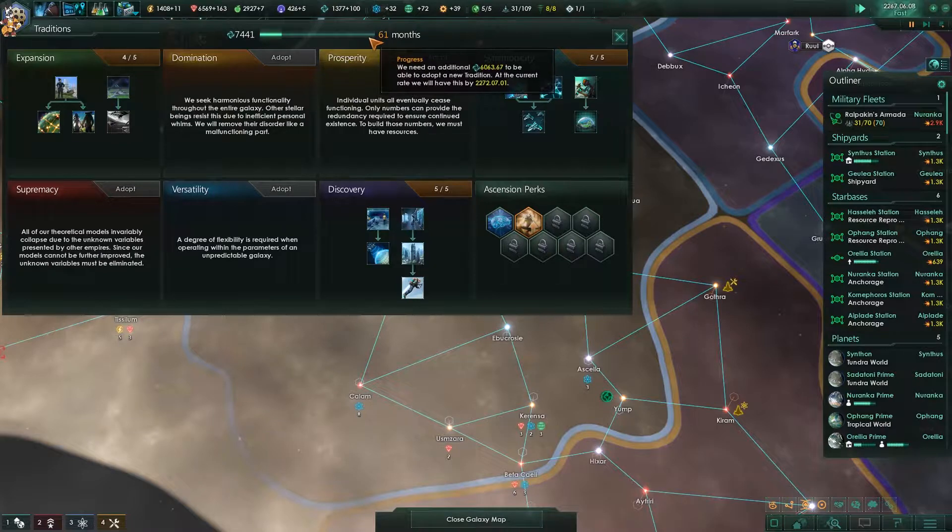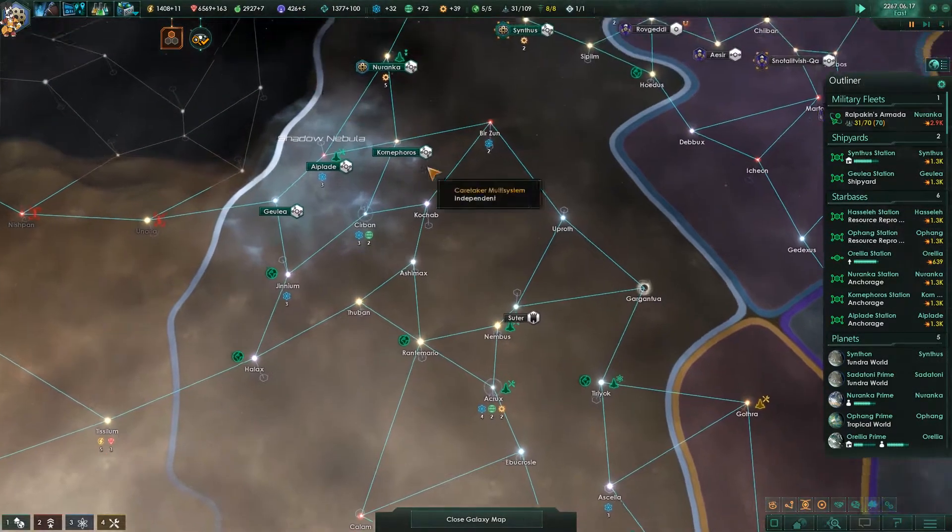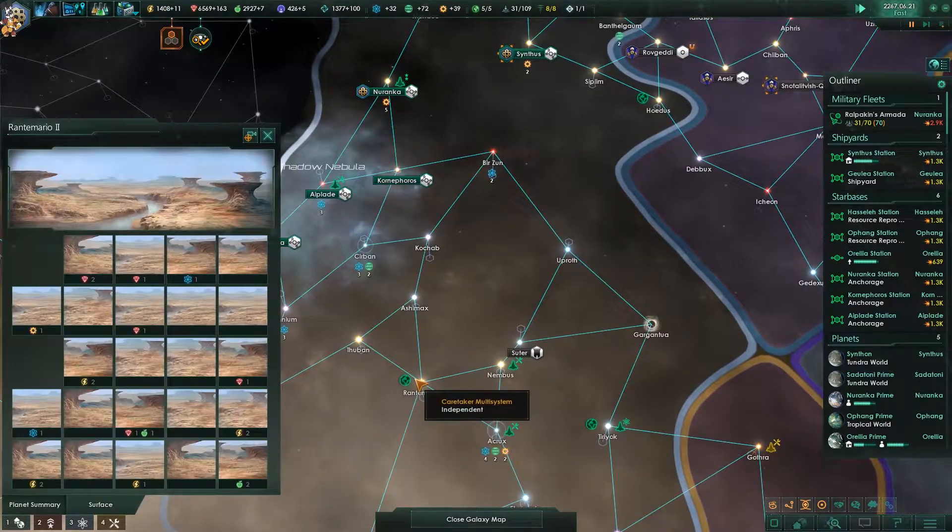We've got 61 months. Once those 61 months are up, we will be getting a colony ship and sending it straight down here, and we'll mass produce energy on this planet.